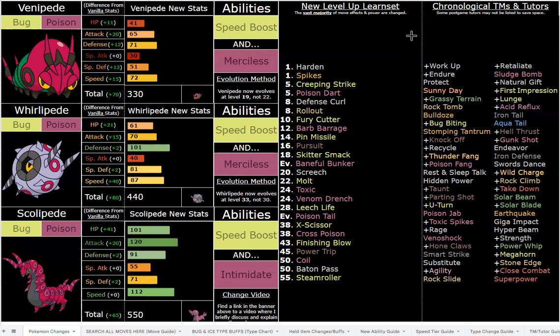That being said, Scolipede — I love him. I would say favoritism, but every Pokemon is great in this hack, so it's not like he's anything particularly crazy in terms of buffs. 550 base stat total is pretty standard for three-stage Pokemon. In a lot of cases they can be even more — 575, 600, etc. But Scolipede's distribution is beautiful and I'm so hyped for him.